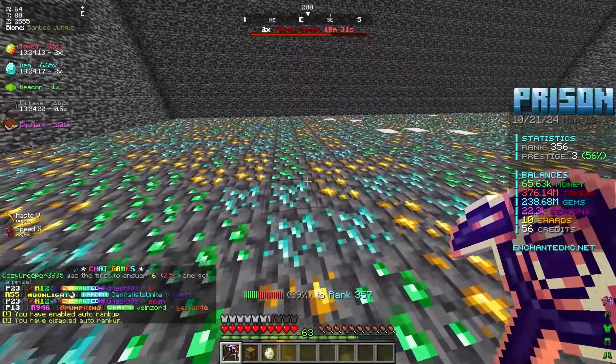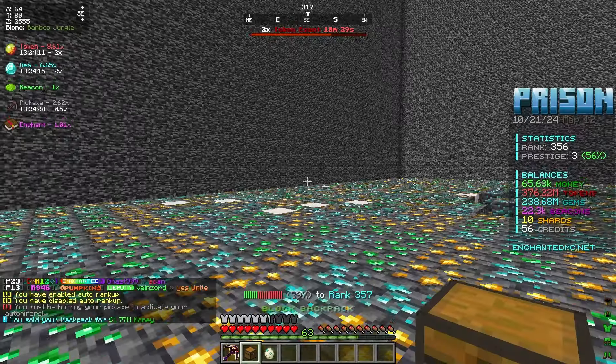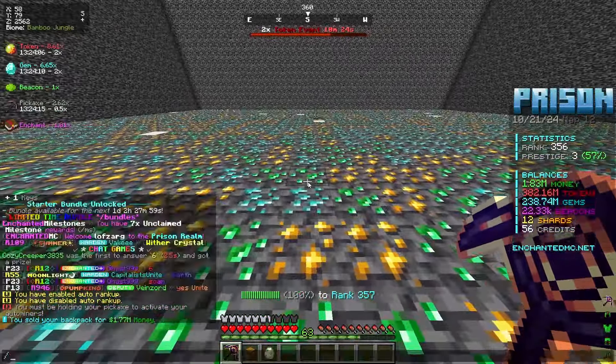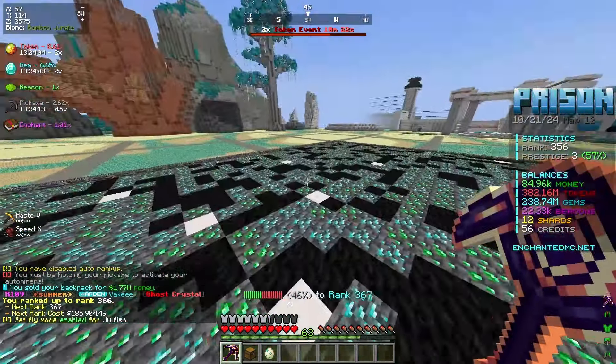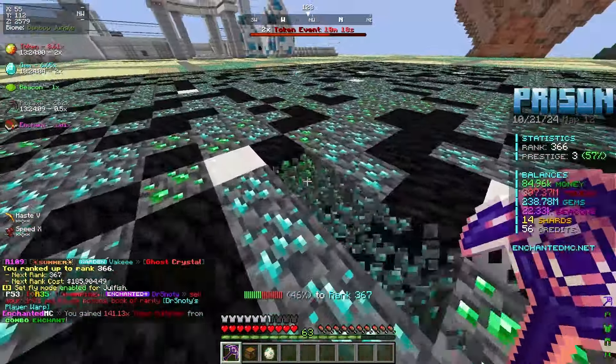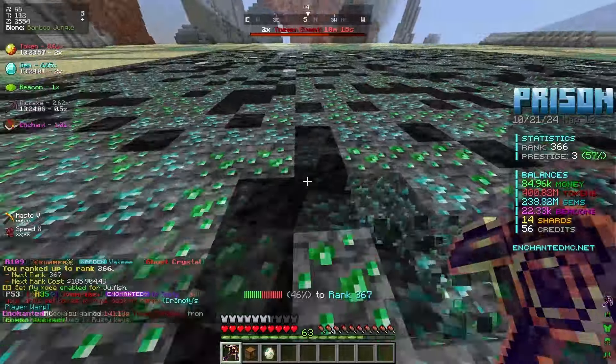I don't know if auto rank is on — we want to disable that and we can sell this for 1.7 million dollars. I do believe that money armor did just help us out a lot. Let's just go ahead and run up the rank up max, see where we are. And we are now rank 367 — we got a solid coal block in the mine, which is also looking very beautiful.